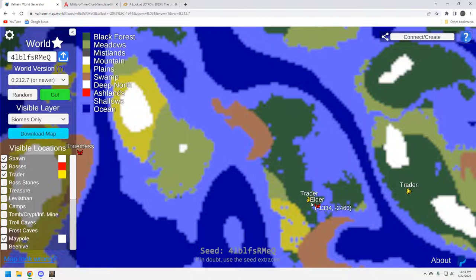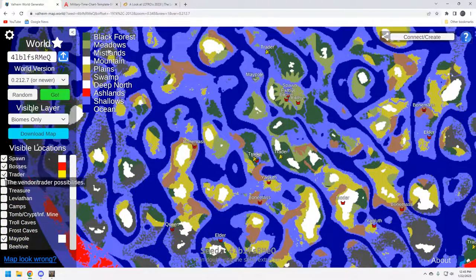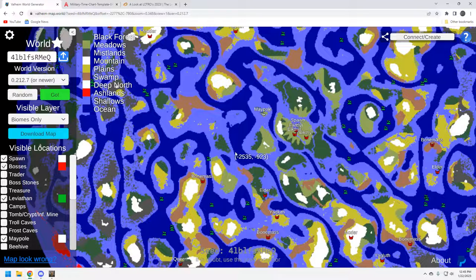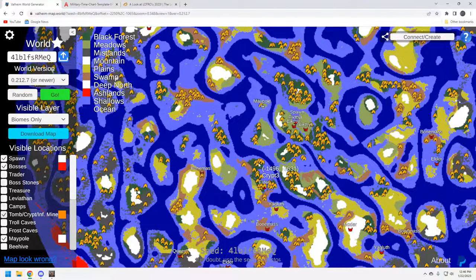That distance is going to be closer than it seems on the map, so I think that's the play there. Let's take a look at leviathans so you can get your chitin. If you're going south you're going to have a few down here — it's not a fantastic map for leviathan resources. There are not any near the starter island, so you're going to have to come down here and get them. If you choose to go north there are three or four spots up there. You definitely want to find some so you can get your chitin to build the abyssal harpoon.